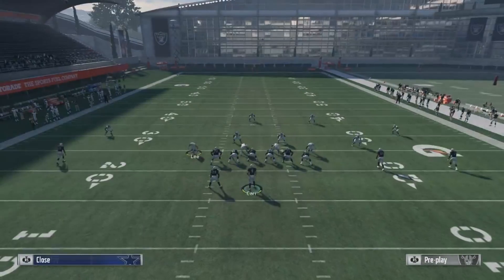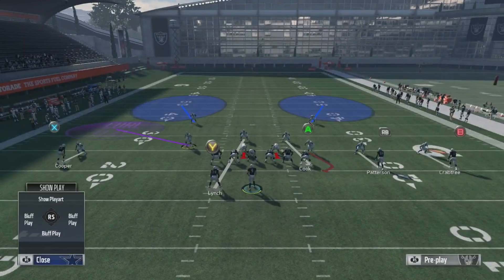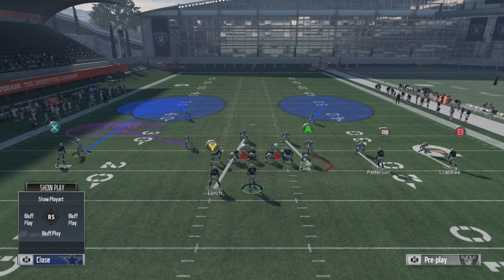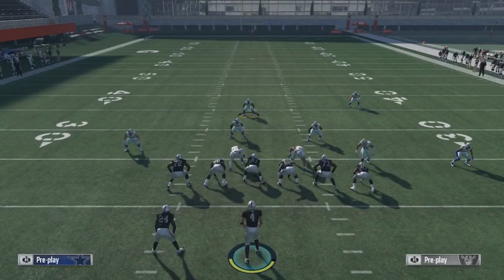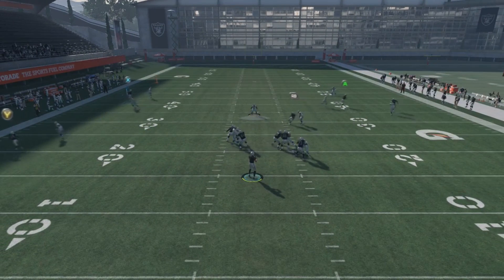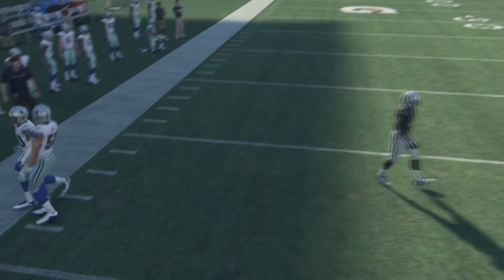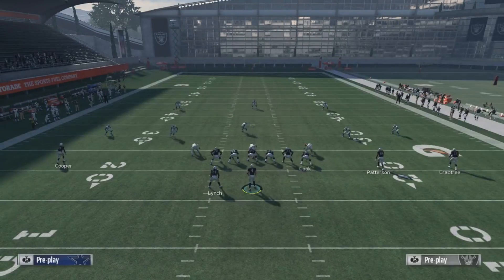Now speaking of zone help, let's talk about buzz zones. Buzz zones are the easiest way to take this away. Let's put the outside player into a deep third to simulate cover three with a buzz zone inside helping him out. When we try to throw this against a buzz zone, the defender gets underneath it so much that I have to wait so far downfield that the DB is able to turn around and make a perfect play on the ball. So you could call cover three with a buzz zone to take it away, making it a lot less valuable.